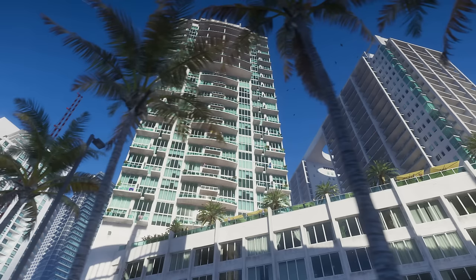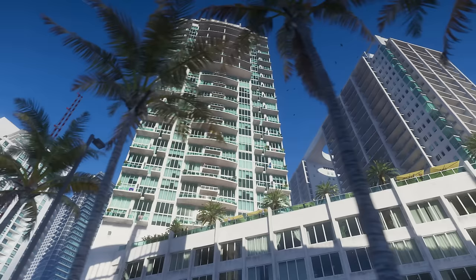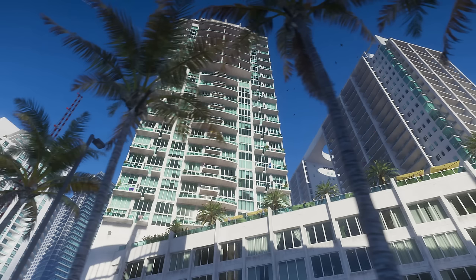The next scene shows two very cool things: first, a look at detailed interiors in the game — you can see inside some of those buildings from a distance. Second, this is actually based on Brickell Avenue in Miami. If you look at the far left side of the screen, you'll see a drawbridge guard, confirming this is the real-life location over the Miami River.